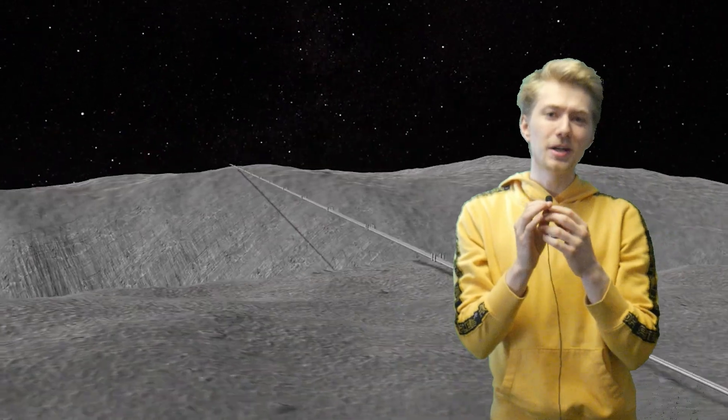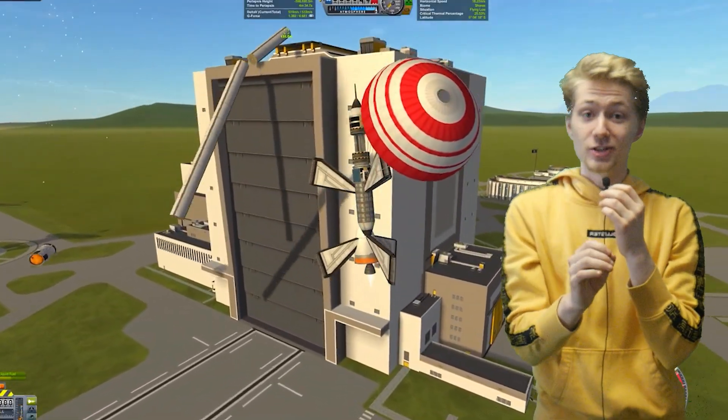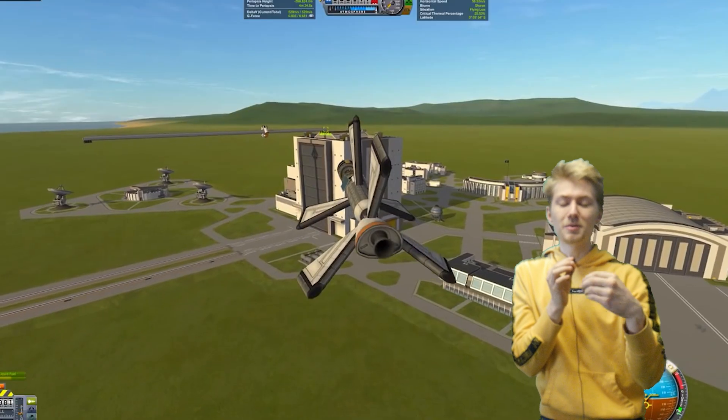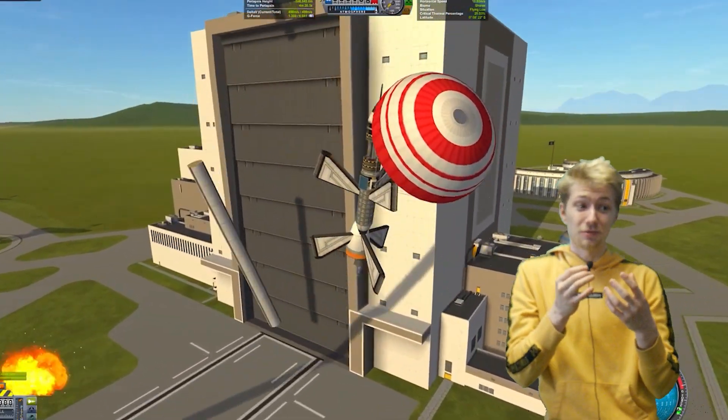According to Strattonblitz, in a video where he crosses the Drez Canyon, he demonstrates that there's a 200 meter physics range. Anything outside of that range and physics is not present, which makes the craft a rigid structure. The moment you move within that 200 meter range, however, the physics is applied to the structure and it will just fall apart.